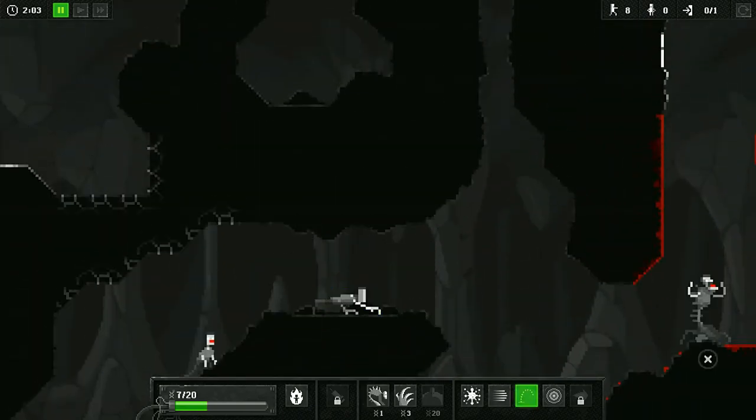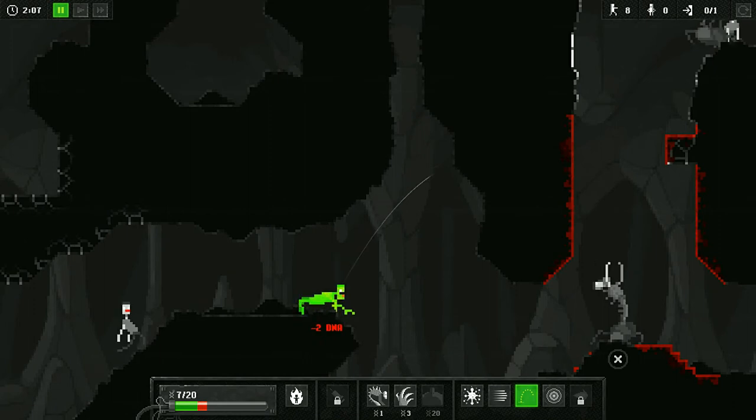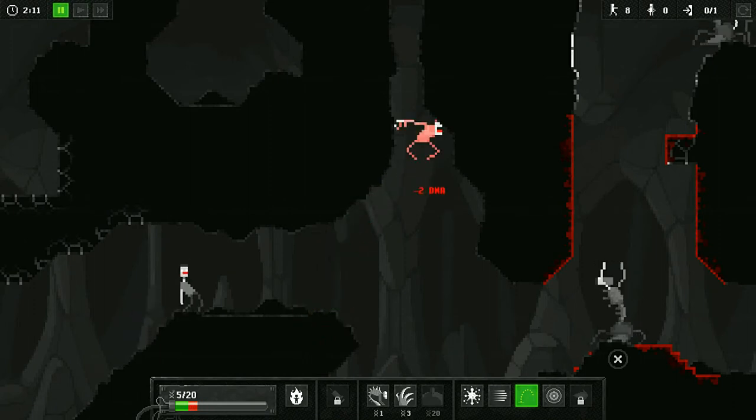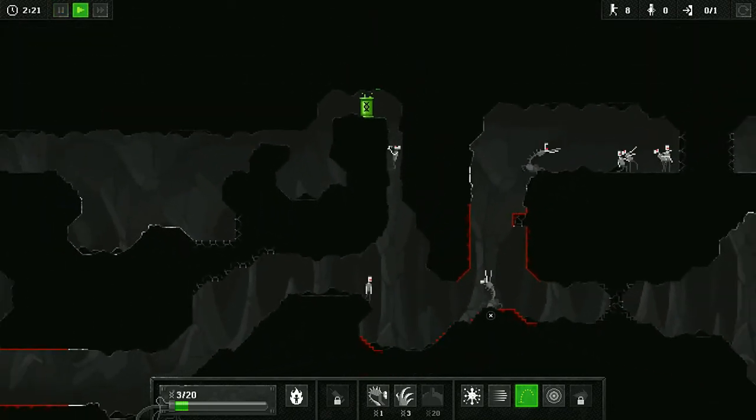Now get ready to jump. This part is so finicky, and if you screw up you will have to restart the level. Make him jump — you land daintily — and just start pausing and unpausing here, because the second he turns green, hit it again. You're down to three, so you're not going to be wasting any by getting this. As you can see, this is all working perfectly.